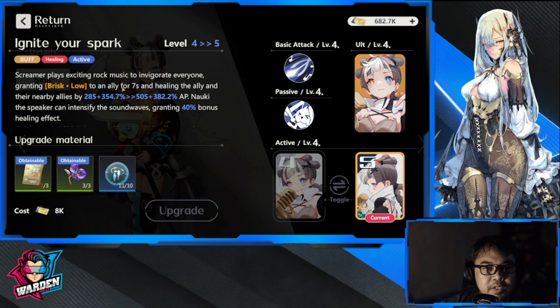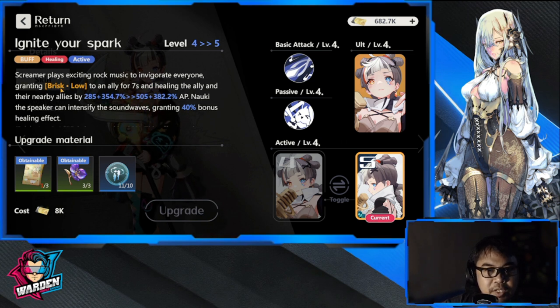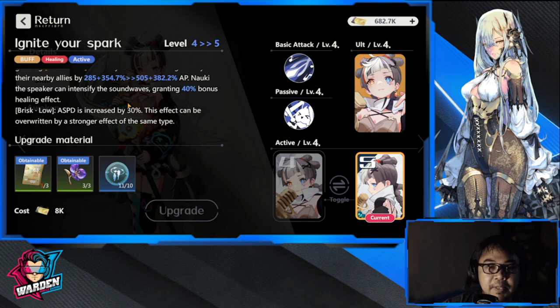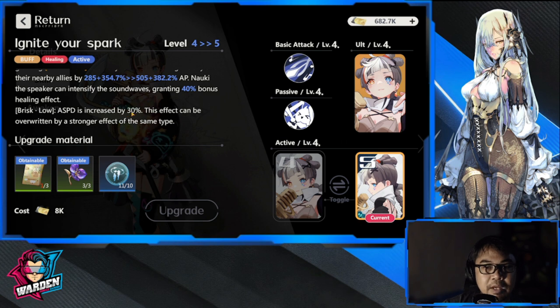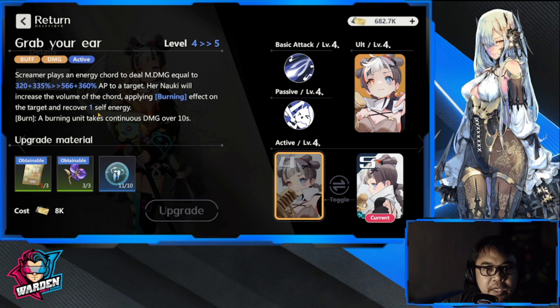The other active skill option has Screamer play exciting rock music, which grants Brisk Glow to an ally for seven seconds, healing the ally and nearby allies by 285 plus 550 in AP scaling. The passive can intensify the sound waves, granting 40 bonus healing effect. Brisk Glow also increases attack speed by 30 percent, which is a lot. It applies to all AD and AP allies, so healing is accompanied by an attack speed bonus — you're not only getting healing but also other buffs.